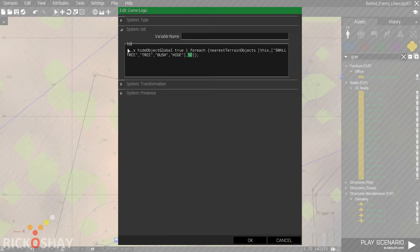This particular script hides global objects for the nearest terrain objects to this object, hiding objects within a radius of 50 meters.